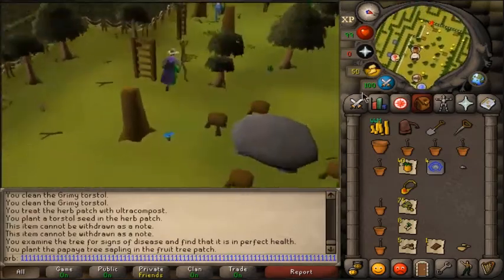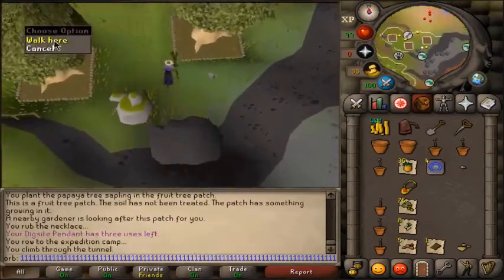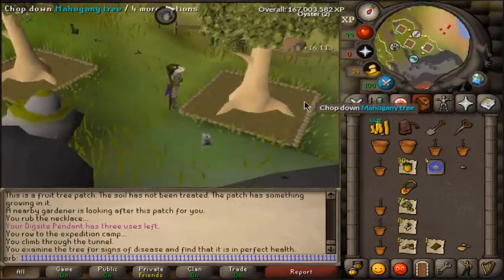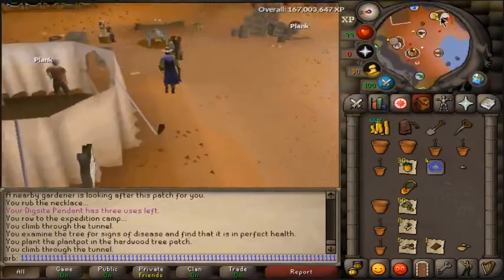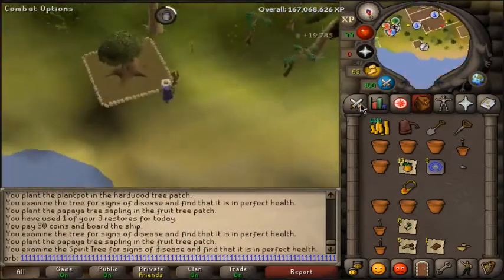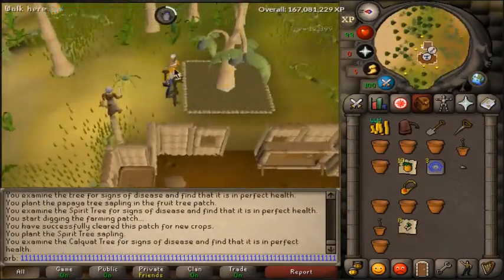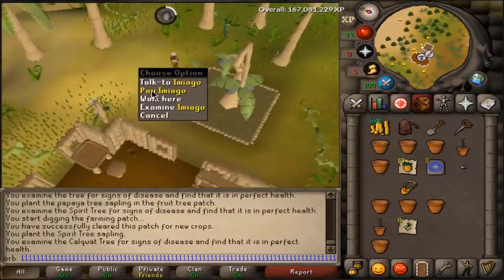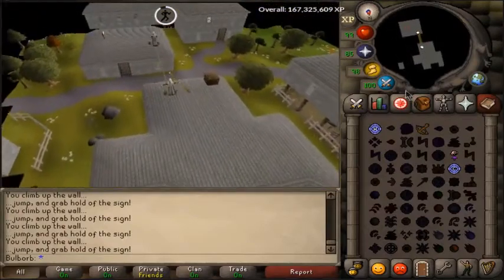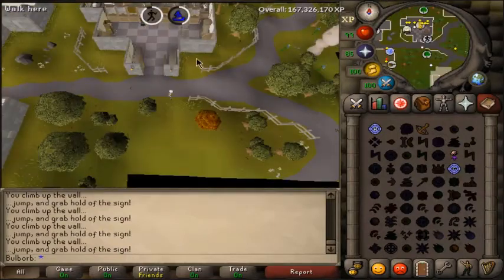I do papayas because they're very cheap and I don't really care how fast I get farming done. The rest of the trees I do are extremely cheap; they just take a really long time to grow. On top of papaya trees, I also do my three hardwood trees over on Fossil Island. I also do a single spirit tree, and the last type is a calquat tree, which is probably the most cost efficient of all. My method for agility training is pretty straightforward — just doing Seers until 90 since it's actually faster than Rellekka with the teleport, and from 90 to 99 I'll do Ardougne.